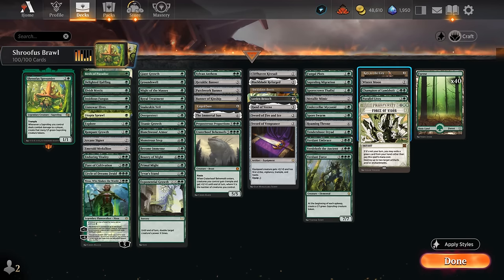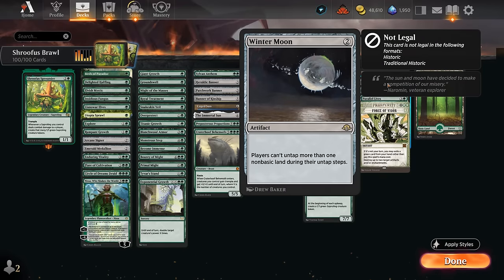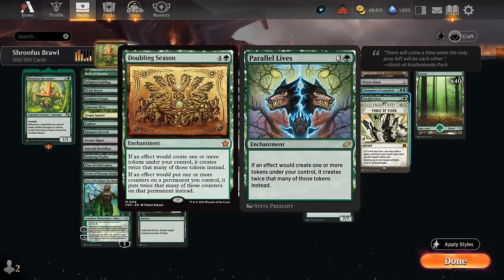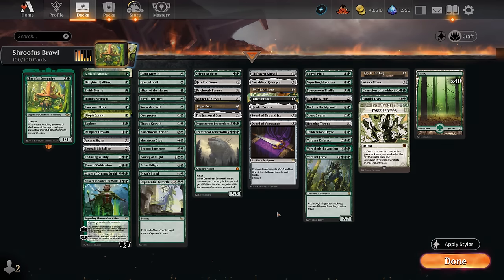The miscellaneous section has a few more ways to make creatures unblockable: Key to the City can also help us loot, and Champion of Lambholt can make our whole team unblockable. There's Winter Moon to punish non-basic lands, a nice perk of playing 40 basics. Parallel Lives doubles our tokens — we're not running Doubling Season since we don't do much with plus one counters and don't have many planeswalkers, and it can be a win-more effect. Anthem effects can essentially double saperling generation when hitting the opponent. Force of Vigor can sometimes be cast for free to blow up opposing artifacts and enchantments.